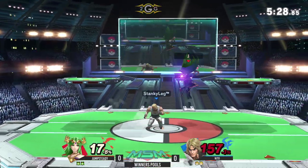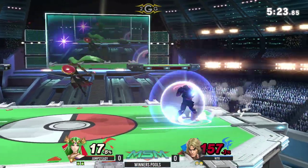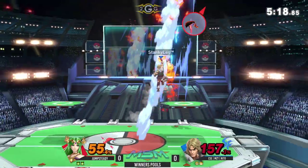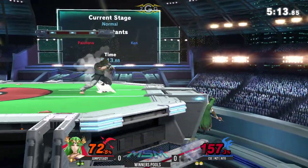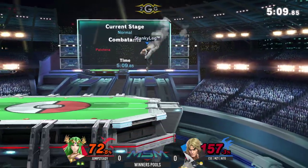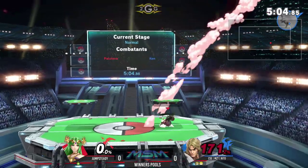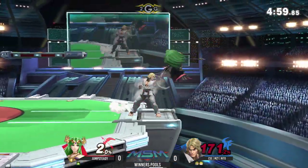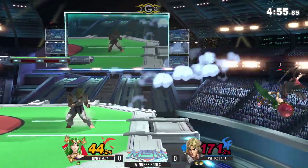Rage is like the craziest thing for Ken because it allows him to do so much shenanigans, but at the same time it also causes people to just fall out of all of his moves. He's able to kill early, but it's hard to actually combo and connect it into a kill sometimes. Heavy Shoryuken is just a ball of hitboxes that sometimes lead into each other. I'm pretty sure he's SDI-ing up because he went super far from that Shoryuken. Jumpstay was a Smash 4 Palutena player so he's got that SDI on lock.